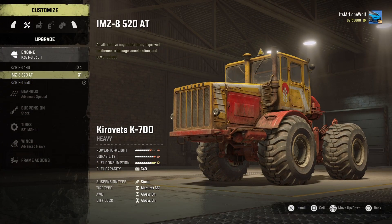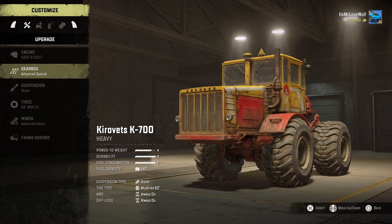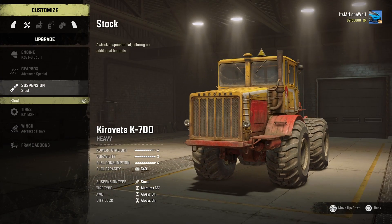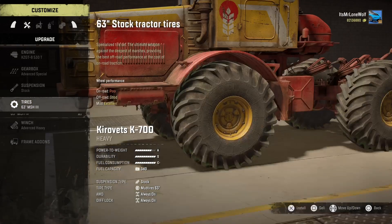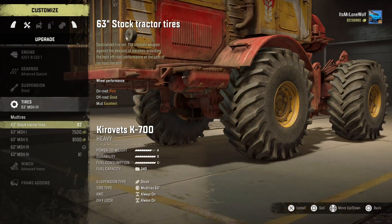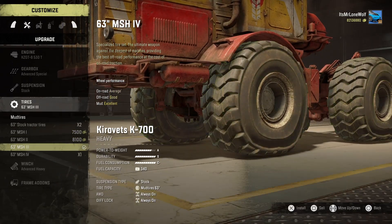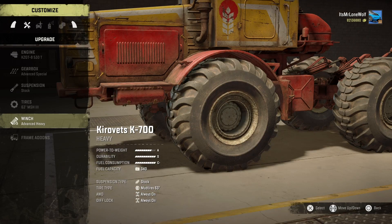Engine-wise, gone for the top engine — it's A on the power, so it's not too bad. I've never really found the power too much of an issue with this thing. Gearbox, gone for the advanced special, it just seems to be the quickest one. There's no raiseable suspension, but it sits pretty high anyway because it's on 63-inch tyres. They're the tyres that are kind of custom with it — kind of the yellow rims and that. I like the tread pattern, but as you scroll through, these tyres just have better stats from what I can see.